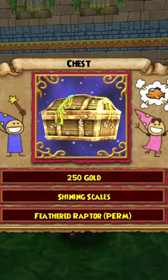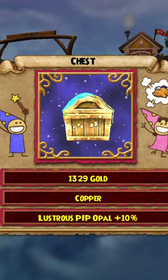Here's how to fish for chess in Wizard101 so you can get rare permanent mounts, gear, furniture, and much more in under 60 seconds.